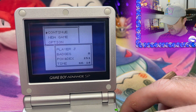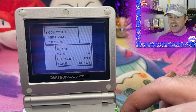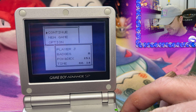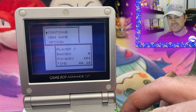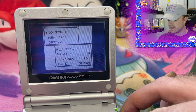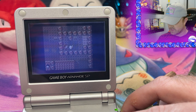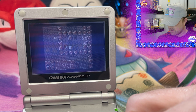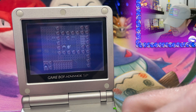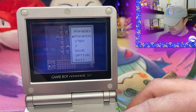All right, continuing. Our player's name is just Jay. The Pokedex is 151 — so I'm guessing this might be a GameShark version. 66 hours — that might be enough to get 151 legitimately, but I have a feeling that if Mew is in here, this is a GameShark save. We'll see if we've got level 100s all over the place. Let's talk to Pikachu — Pikachu loves them, so maybe they did it legitimately. It's hard to tell, but I have a feeling there's gonna be some hacked Pokemon in here.